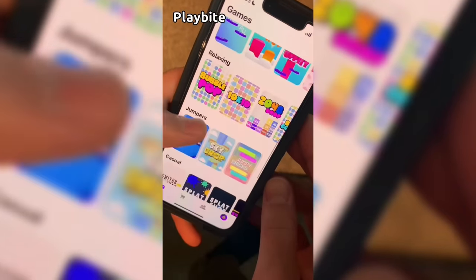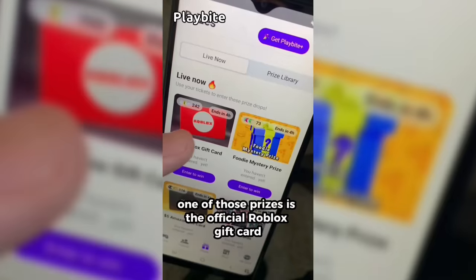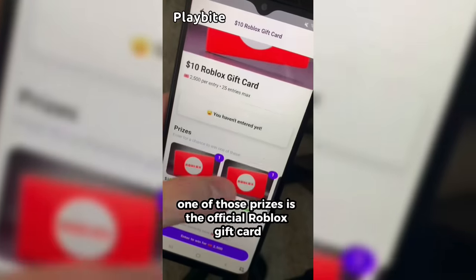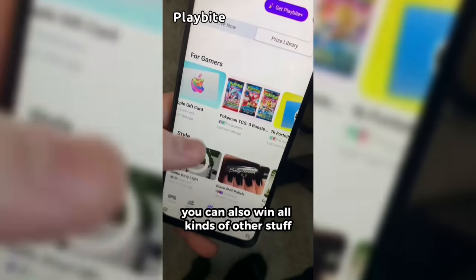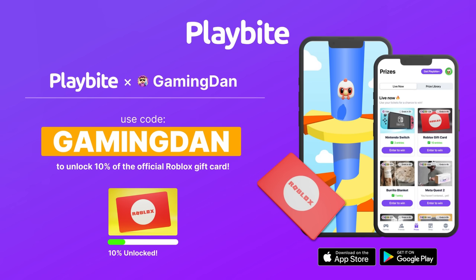But if you are ever in need of Robux, go ahead and download this app called Playbyte. It's like an arcade on your phone. You can play fun games in a single hour and win prizes for playing these games. One of those prizes is the official Roblox gift card. You can also win all kinds of other stuff from electronics to snacks to cool fidget toys. Go and download Playbyte today, linked down below, and also use code GAMINGDAN. By doing so, you'll be 10% of the way there to earning your first $10 Robux gift card.